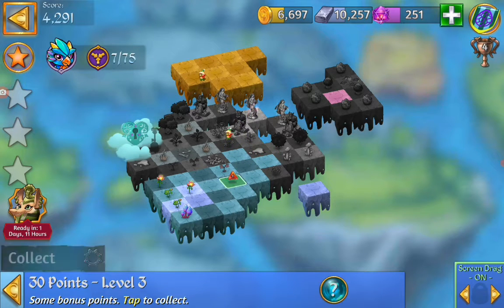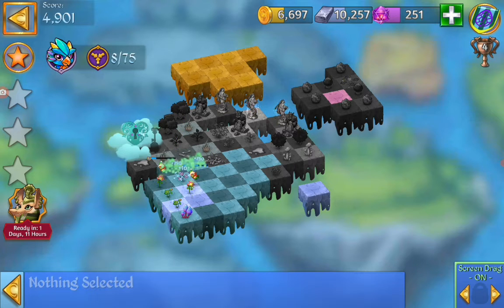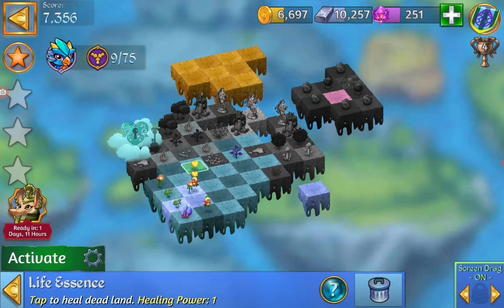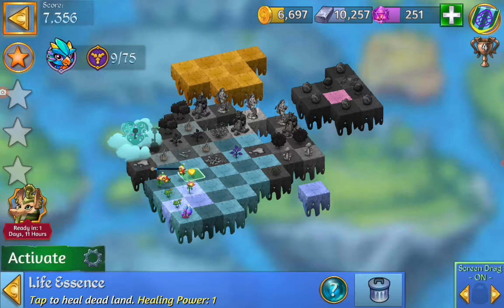We got two sprouts. We can merge the umbral sprout and we got the dark sapling — we can merge that. Then I have a bone in the way to merge. So I can see if I can heal it. We have to heal the land by merging and not healing, so I have to be careful. I don't want to heal too much — I want to do the merges.